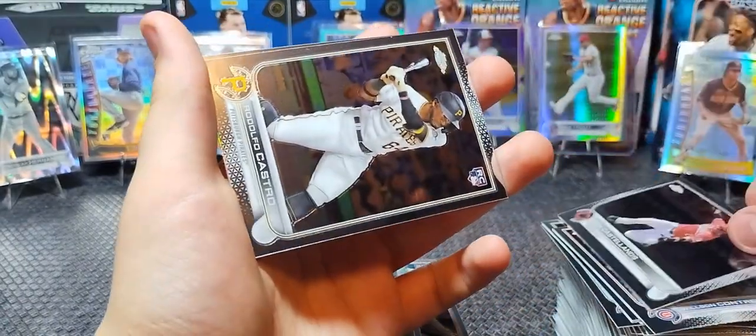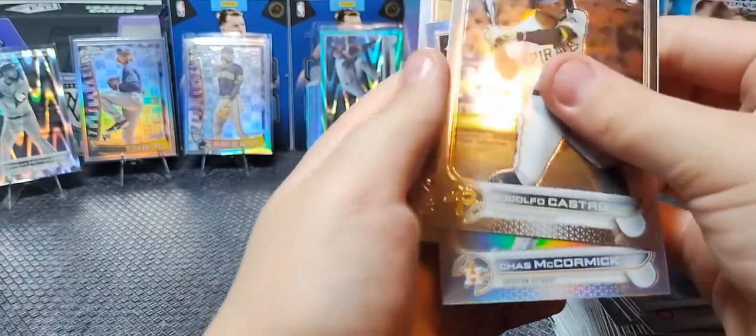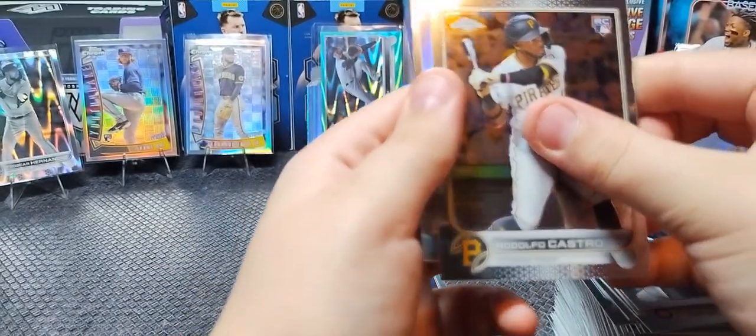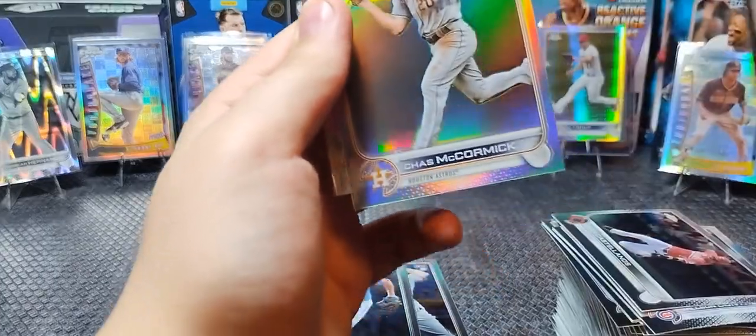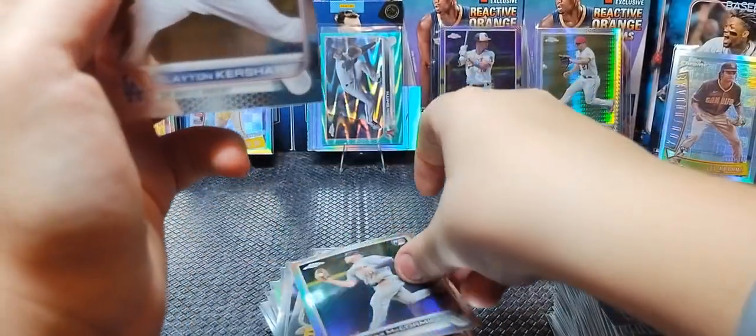Nick — no, I don't see color back there. Wait, I saw some color. There's a rookie card — it's a rookie too! Hopefully somebody good. Chaz McCormick — he's pretty good too. Silver rookie. Clayton Kershaw — finish it off with Clayton Kershaw.